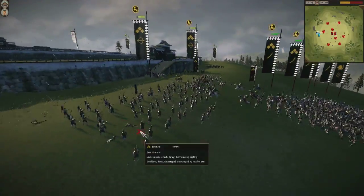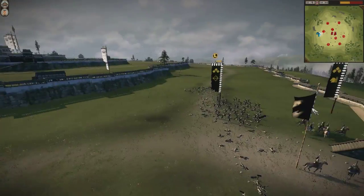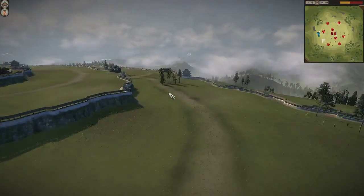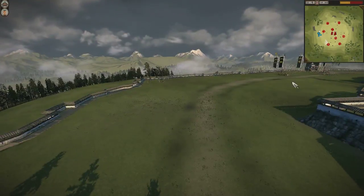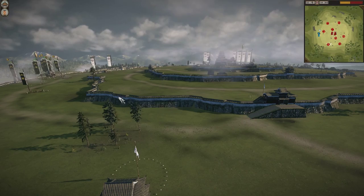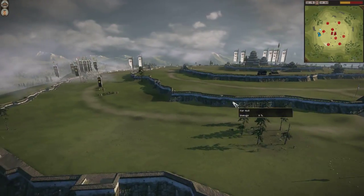Considering that I only had two units of bow ashigaru to his five units of bow samurai, using this tower and that strategy of luring my opponent over the wall was incredibly effective. Now he did get smart and did not run the remainder of his bow samurai units over the wall — a very intelligent decision by my opponent. Now he has run into the fort, but this time he can't really use his cavalry to make a quick run at me, because the gate to get to the next tier is actually over here.